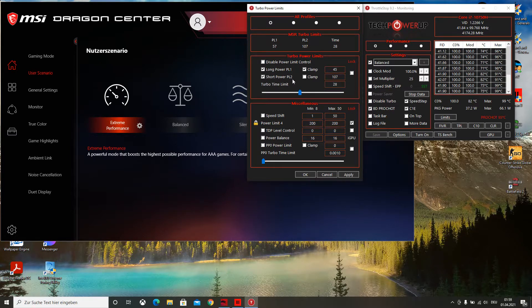Then go to Short Power Limit and change it to 45 watts as well, and set the Turbo Time Limit to unlimited. Then click Apply and OK.